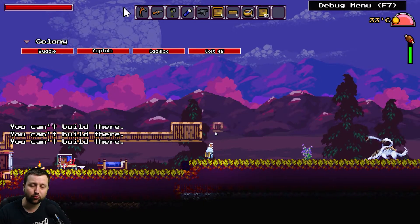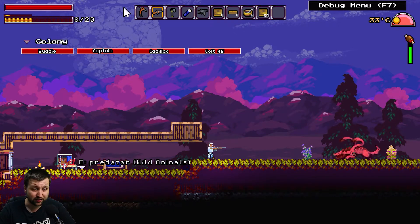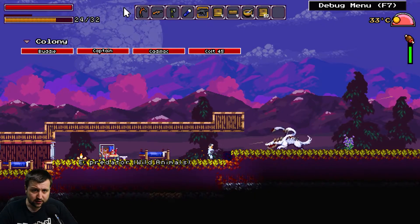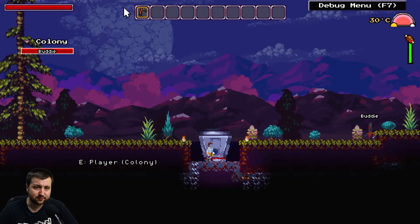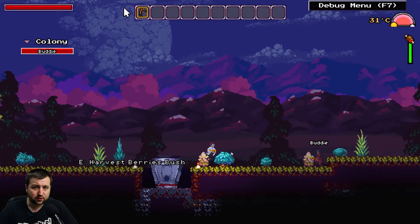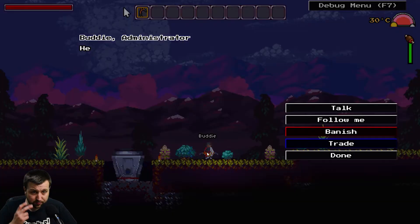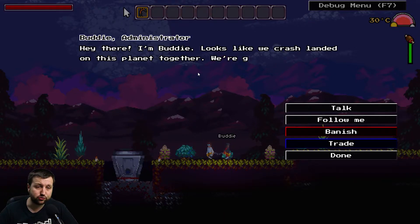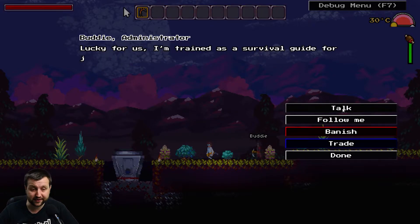G'day everyone, let's check out Outworlder. So this game is basically Terraria but set in a sci-fi theme. We crash land in our escape pod here. This game is focusing fairly heavily on colony management, but it still has all the usual survival elements where we go around, collect resources, and make a base.